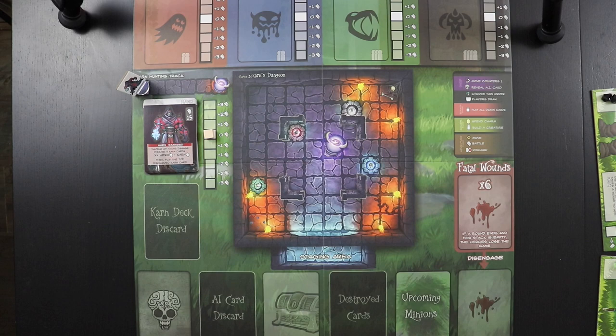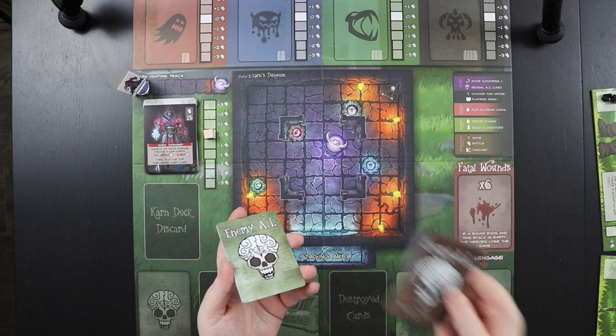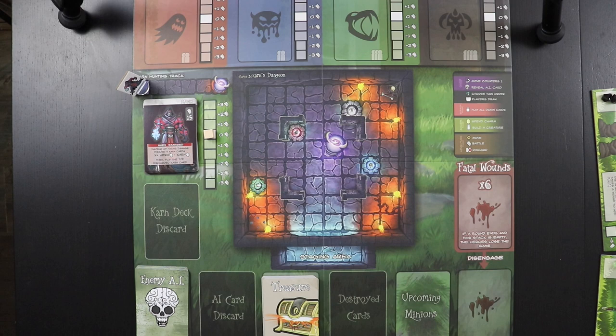We're also going to set up the AI deck. There are actually two AI decks: the green one, which is the normal easier one, and then the red hardcore one. You can pick one or the other, or shuffle them together — it's up to you. We're going to start with green just to show those off, but there is a hardcore difficulty if you want to up the ante. We'll also put out the treasures, which are super useful when we can get them — probably the most exciting deck in the game in terms of cool stuff happening to your characters.